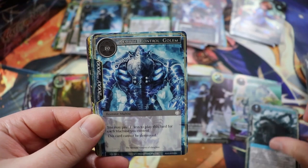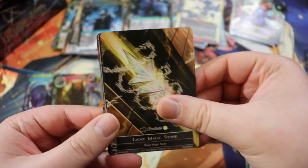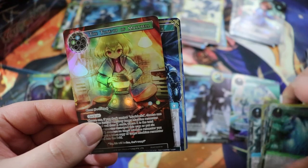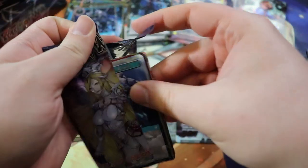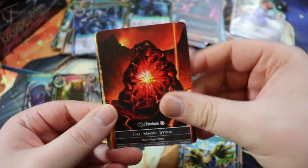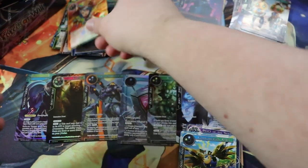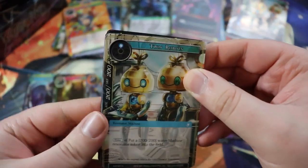Honestly, if you watched the other box opening — and I would highly encourage you to — you will notice the cards I'm getting in this one are pretty different. We have a Soul Stone, Panda Suppression Order — fantastic card for the deck. And a full art Tune-Up of Maribel! This deck is going to be really sweet. I think it's going to be a actually good deck with two booster boxes — with just one box it would be playable but not optimal.